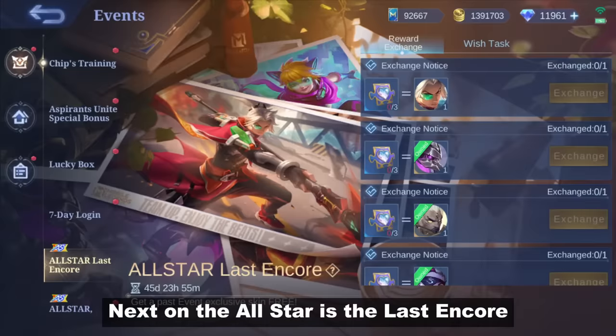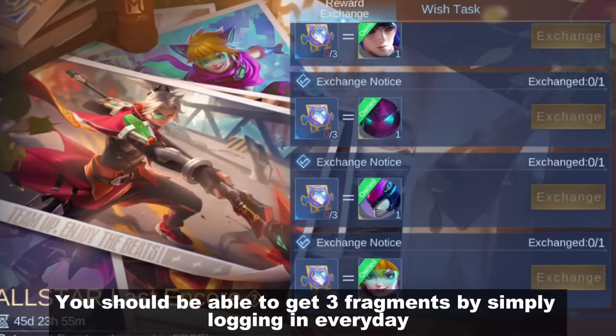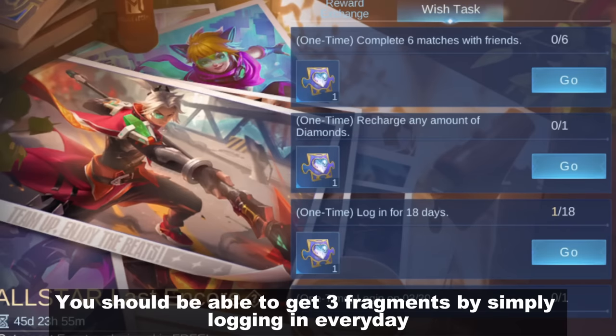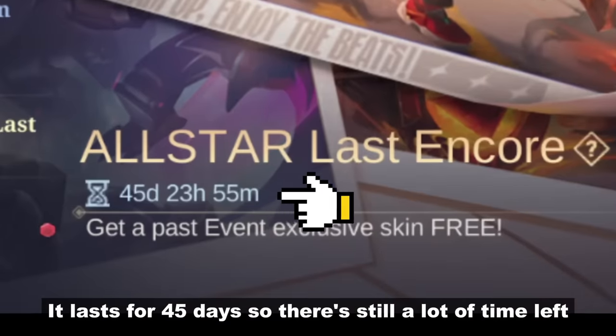Next on the all-star is the Last 10 Core, where you can get a free skin from this list. You should be able to get 3 fragments by simply logging in every day. It lasts for 45 days, so there's still a lot of time left.